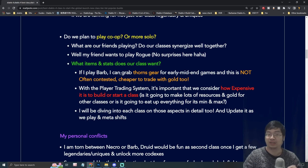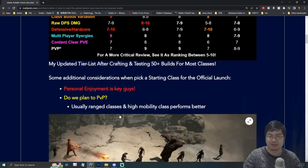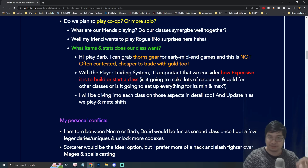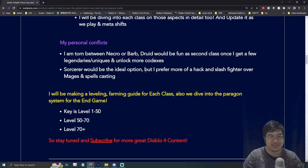I rank Barbarian's class variation as nine because Barbarian can make use of gear that nobody else wants — like thorns gear. If I get a thorns socket piece in early, mid, or end game, most players don't want it and I can buy it cheaply. My Rogue friend can pass me his thorn gear so I can play a thorns tanking Barbarian while he deals damage as Rogue. Trading is also quite important end-game — you'll be trading high-end ancient and rare items, a lot of gold. Consider how expensive your class is to build and how many items you need.